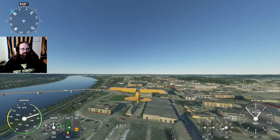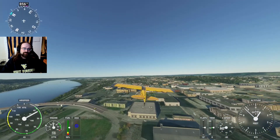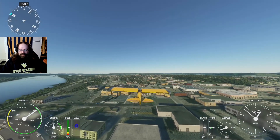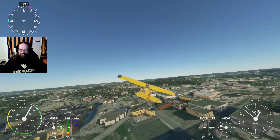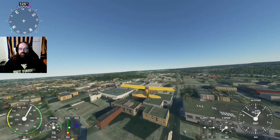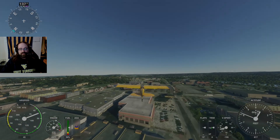You've got old buildings, you've got new buildings, you've got railroad tracks that run through town, you've got a giant flood wall along the rivers. And none of that is here, and that is disappointing. So I think we're going to have to do something about this and bring a little bit more of Parkersburg, West Virginia into Microsoft Flight Simulator.